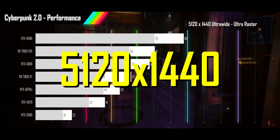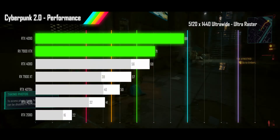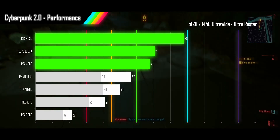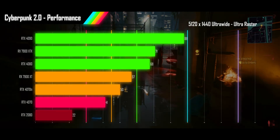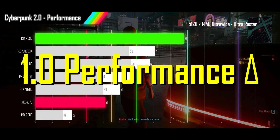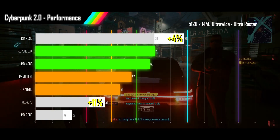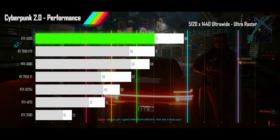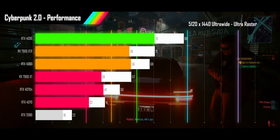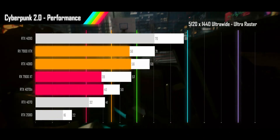Moving to the super-ultrawide 5120x1440 resolution, over half of the modern cards fail to hit 60 FPS even with ultra raster. Only the 4090, 7900XTX, and 4080 land in smooth range with over 60 FPS; the 7900XT and 4070Ti manage acceptable frame rates; the 4070 is in unacceptable territory; and the 2080 is unplayable. The 4090 and 4070 gain 4% and 11%, while the 7900XT, 4080, 4070Ti see drops of 4%, 3%, 11%, and 4% respectively. The 4090 is the only card keeping 1% lows above 60; the XTX and 4080 land in acceptable range; the XT, Ti, and 4070 are in unacceptable. AMD's 1% lows are mostly fine now, not changing which cards rank as better performers.